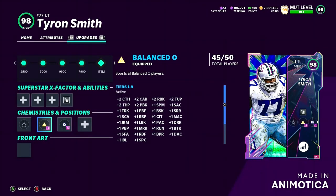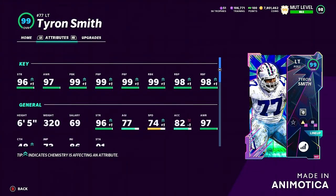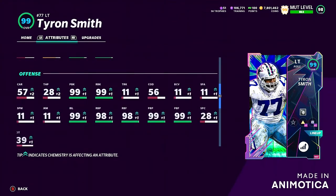Balanced offense gives you plus two run block, plus two pass block, plus one lead block, and plus one impact block. If you guys do not have 99 pass block or 99 run block, they play the exact same thing — if you have 91 through 98, they play exactly the same. You will not notice a difference unless you have 99.